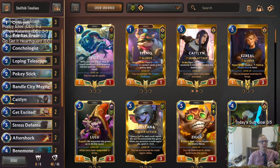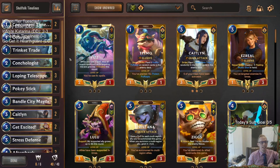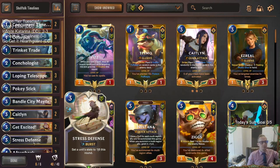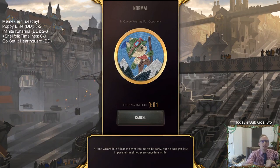Now we're going to combine all of that with Concurrent Timelines. The first time each round you play a follower, you pick one of three different followers to transform it into. Well, with Curious Shellfolk, when you look at those three followers, whichever one you choose, you make a copy of that follower in your hand as well. So not only does it go in play, you also get one in your hand, and it costs one less with Shellfolk. So you can kind of keep going with that. This seems like we're going to do lots and lots of really cool stuff. We're probably going to play some really long games — Shellfolk Timelines!